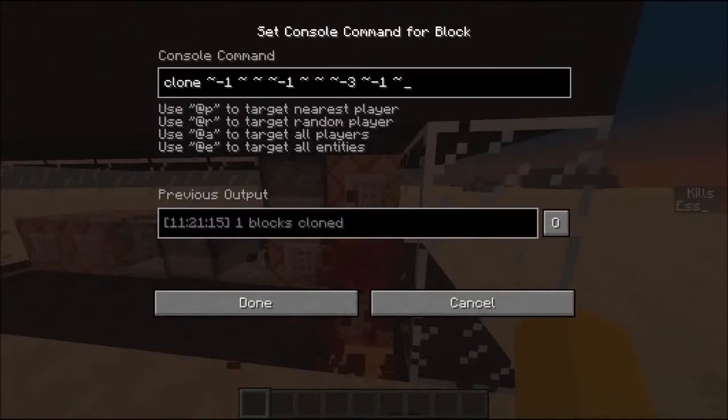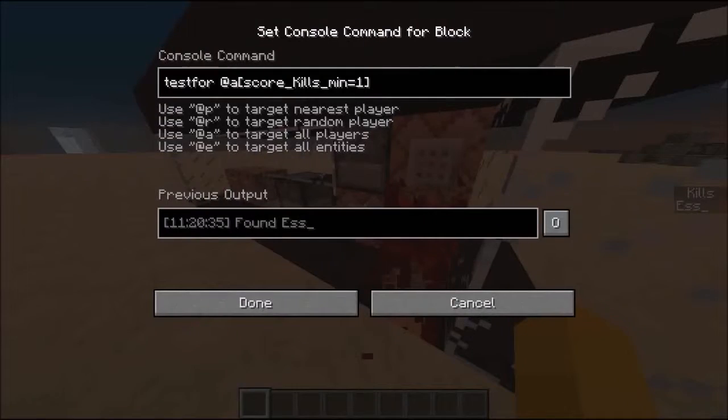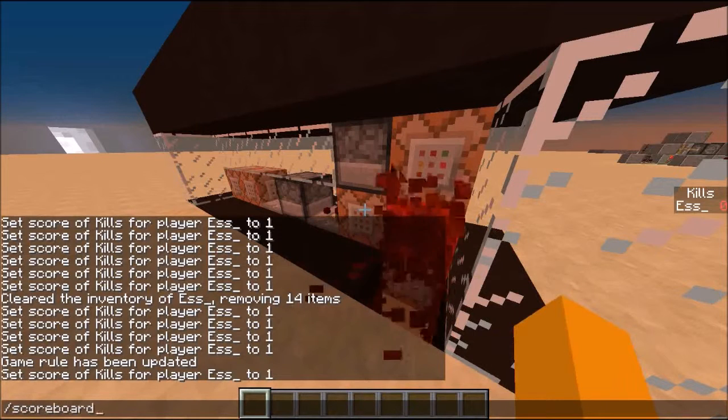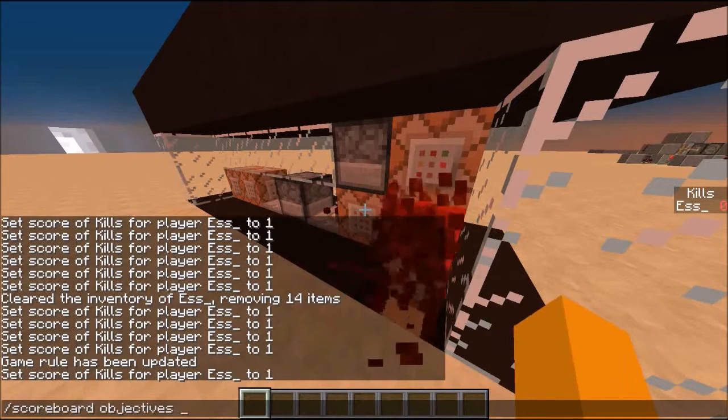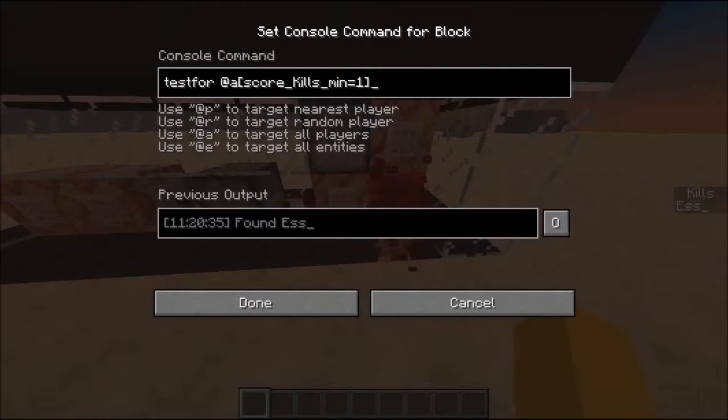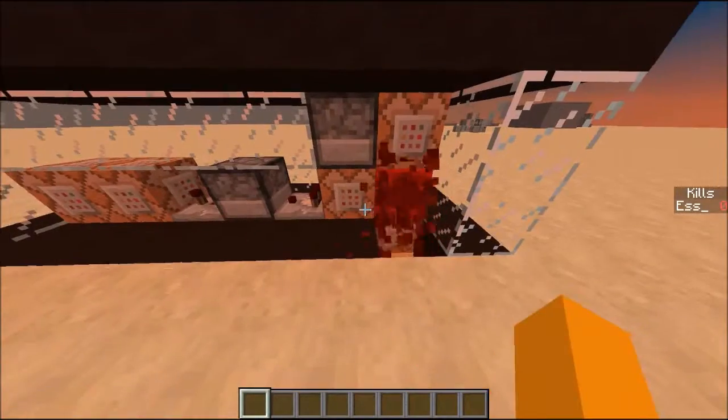Then we have our clone command, which I'll go into in a bit. Here we have the thing that tests for anyone with kills. To get your kill command set up, you'll need to do: scoreboard objectives add kills playerKillCount. Then you need to type: testfor @a[score_kills_min=1]. It is case sensitive, and that's how you're going to do that.